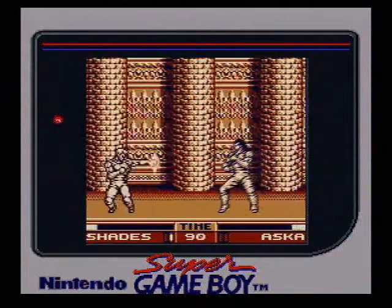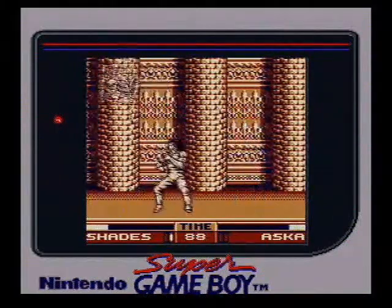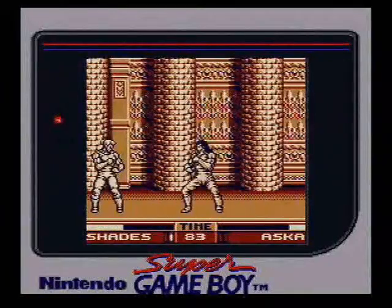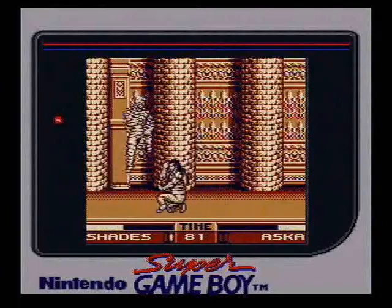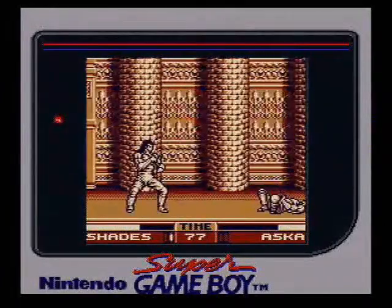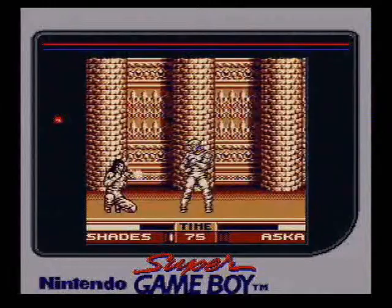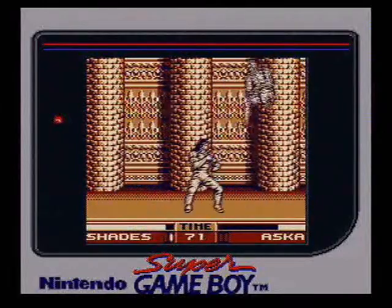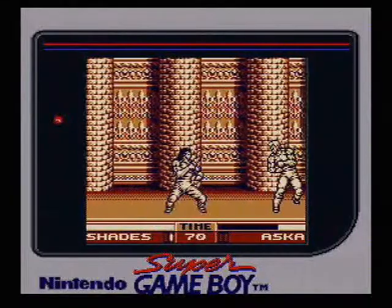Probably my favorite feature in the game would be the method Konami used to really make the most out of the Game Boy's two buttons. Depending on what direction you press when you hit punch or kick, you can throw out a different type of punch or kick with different properties, and that would be useful in different situations. So for instance, if you're crouching, you might have up to three different low kicks to utilize. This really brings a lot more depth into the game.